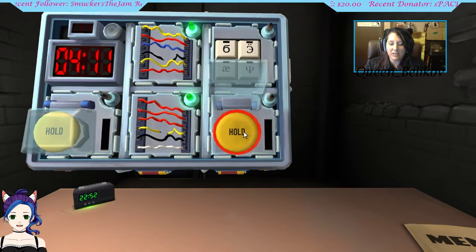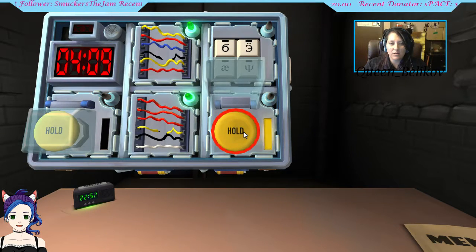Button. Yellow. Hold. Strip turns yellow. Release when the countdown timer has a five. Good.